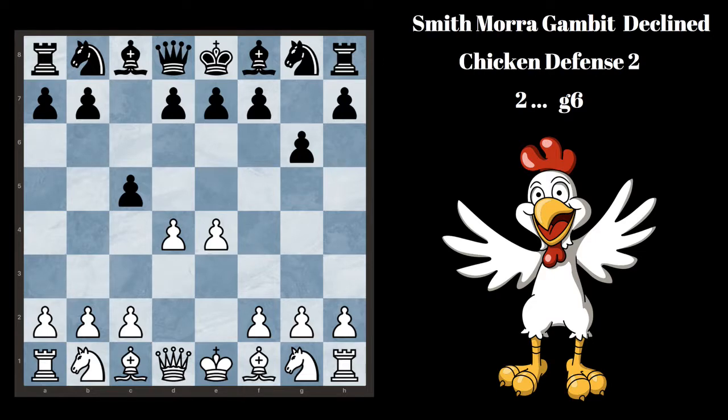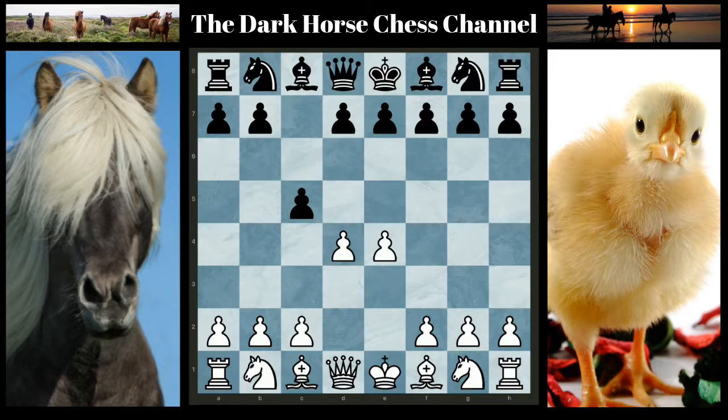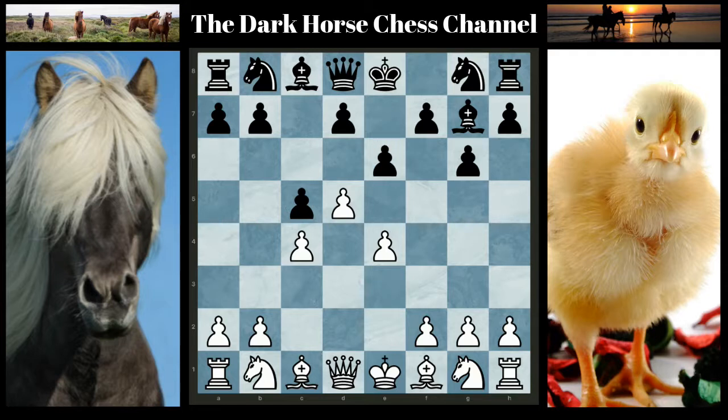Chicken Defense Number 2: Black moves G6 on move 2. After G6, White's best move is to go D5. Then after Bishop to G7, play C4, grab some space, and try to transpose into Chicken Defense 1. After E6 and Knight to C3, the Black Knight cannot come to F6 because of E5, and the Knight has to go back to G8. And after Knight to F3, White has a huge advantage.